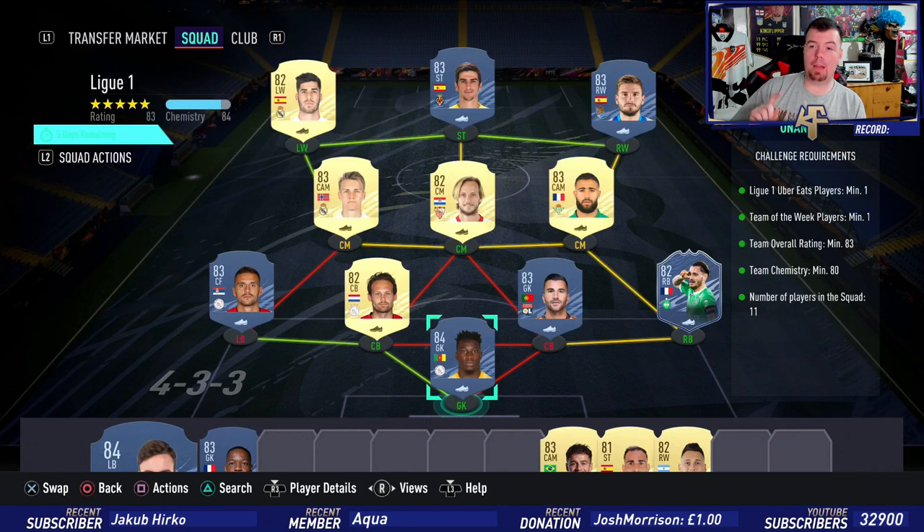There are two different ways to do this. The first requires one Ligue 1 player — I've got two: Lopez and Debussy. But you can use any French player; as long as you've got a French player there you can get away with it. You may have to fiddle around a little bit. Team of the Week player — Debussy is one of the cheapest TOTW cards at the moment.